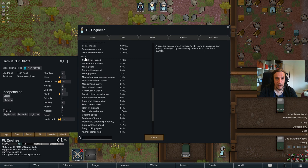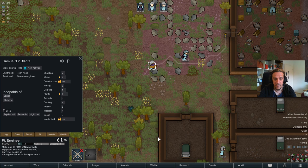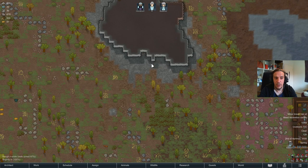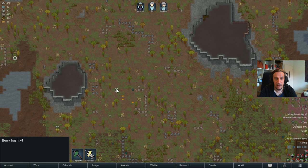Why only 5 and not 7? If you check the information, there's a value called plant harvest yield. The skill is influencing how much harvest you get — the better the people are, the more they get out of something. This is true for lots of things in RimWorld. Harvesting from the outside world is a way to keep yourself alive, but it's certainly not the best or most sustainable way.